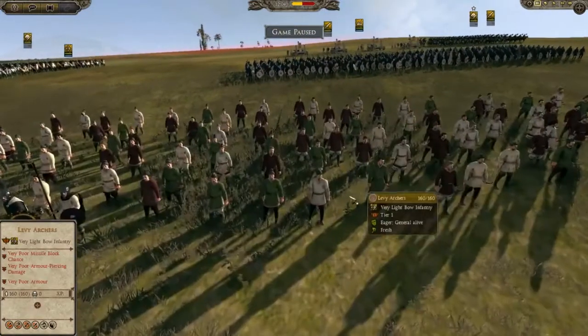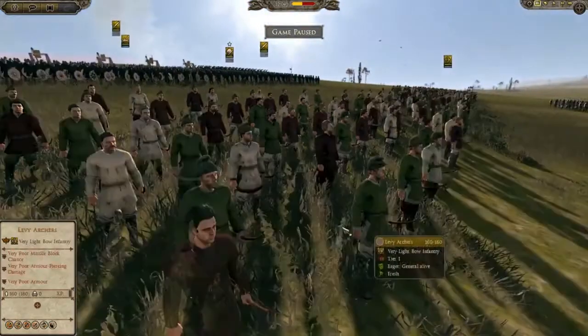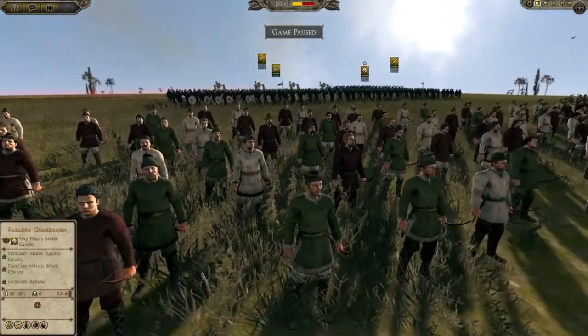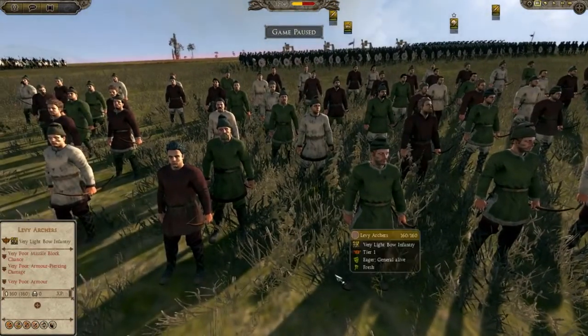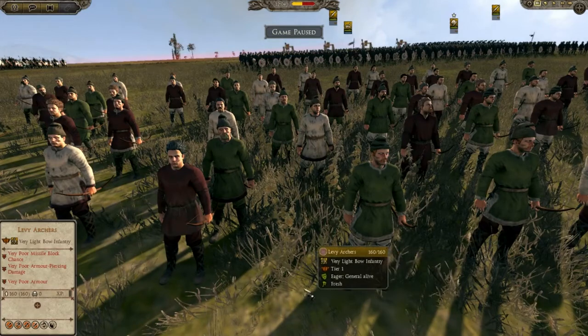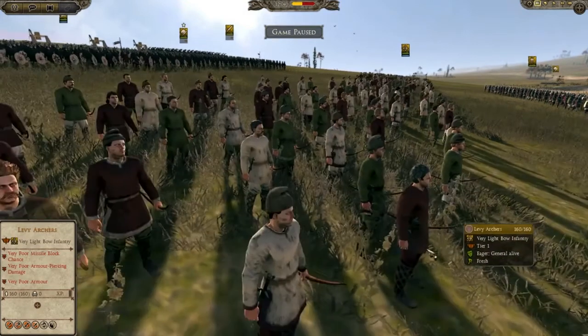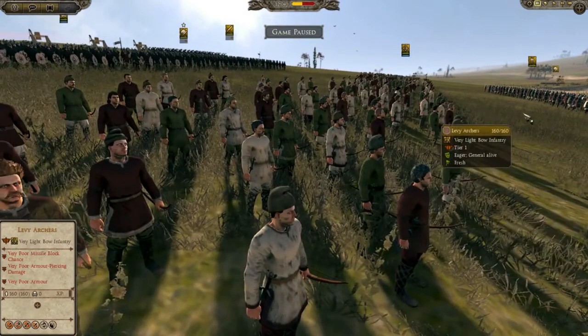Behind them, they have the levy archers. This is an advantage that Charlemagne's army has — they've got archers. They can reach out and hit the other side a lot harder and a lot faster. These guys are going to be reaching out and touching them.